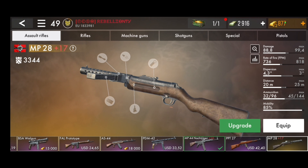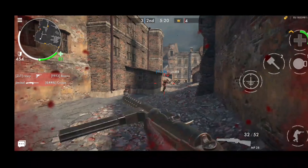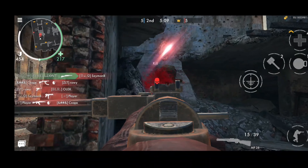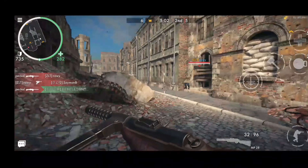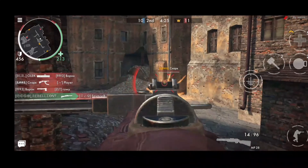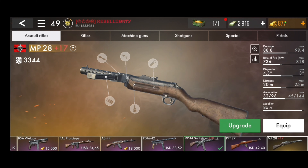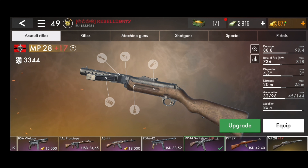Moving over to our number 3 spot, we have the new MP28, which was a battle pass weapon in the previous season. This thing is pretty much just the PPS but better — the damage is better, the fire rate is definitely less, but if you actually compare the two side by side you can see the MP28 is more reliable. The disadvantages for this gun are pretty much the same as the PPS. When the enemy is a bit further the damage does drop, but this is a much faster killing weapon than the PPS.